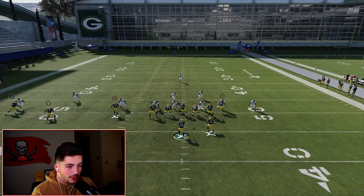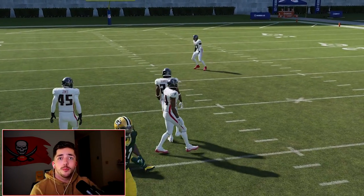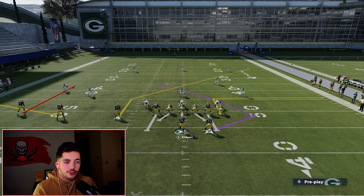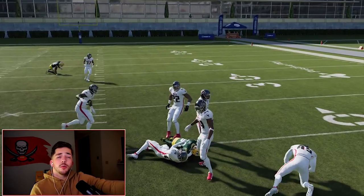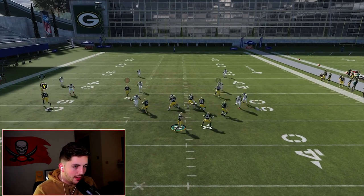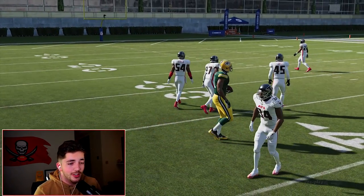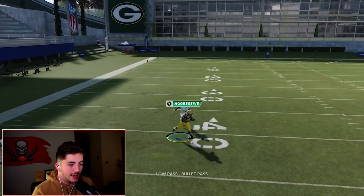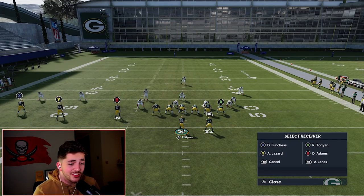Same setup again — boom, Smart Route B. Against man coverage, we can throw B this time, or throw X, or throw RB on that little angle route, which is going to give a lot of frustration to any defense. The real beauty of this play is the curl route on the left side — it gets into a pocket where it's really tough to defend. Even against man coverage, if you just AG that curl, it's the same as U-Trips — it's going to be tough to defend.